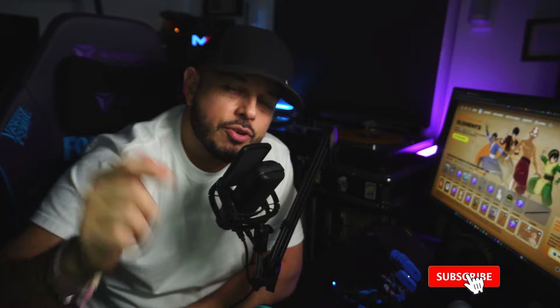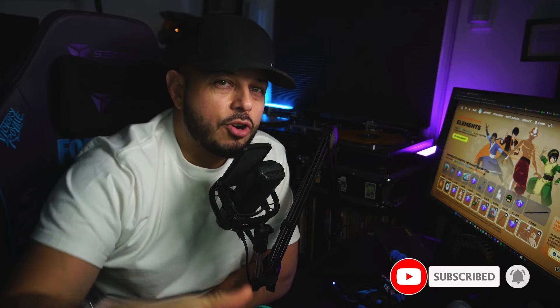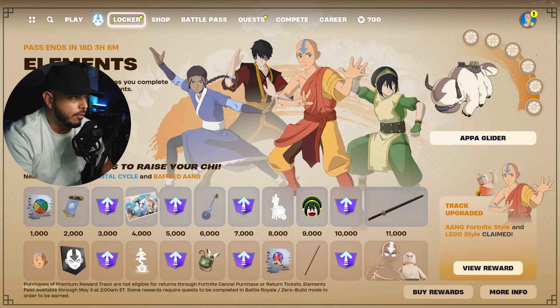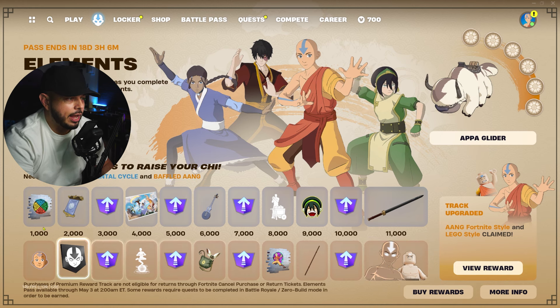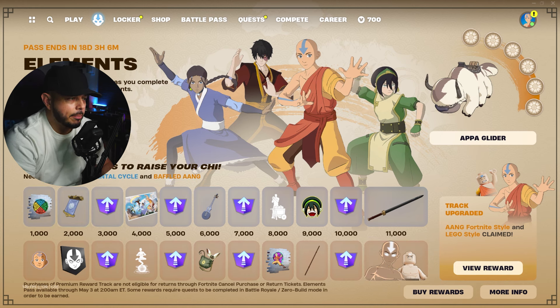If you haven't done so, please hit that subscribe button — I'd greatly appreciate it, it helps the channel grow. Now let's jump into the menu. We're here in the menu and as you can see, we have a new icon — the Aang icon — right between the Play and Locker tab. With that you're going to see the Elements Mini Battle Pass.